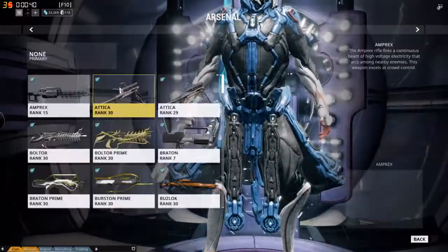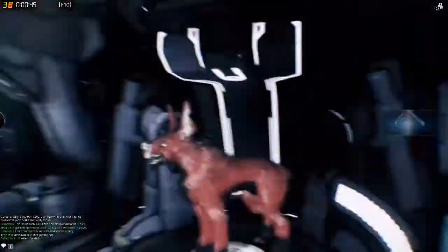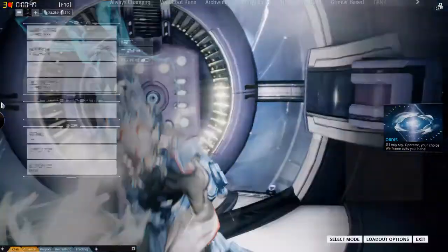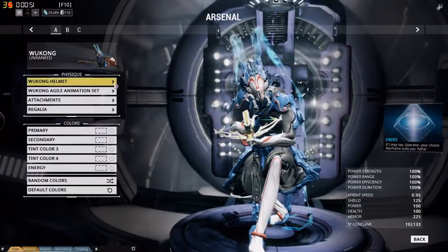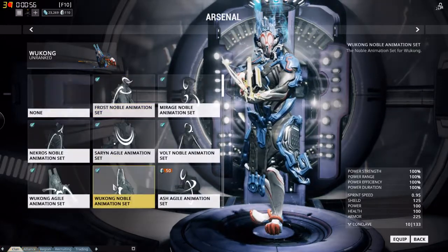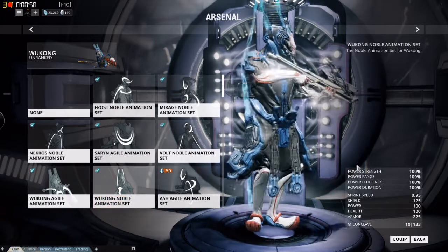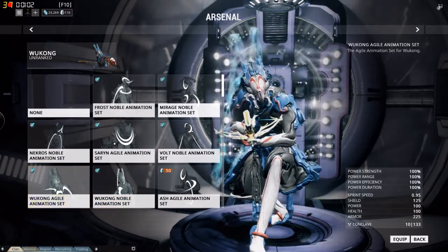I'm going to throw on a weapon reel here so we can get a look at his agile stance. That looks really good with an Attica. His noble stance looks pretty good too, but with the agile stance being kind of low and close to the ground, it really fits the bow-staff feel of the warframe.